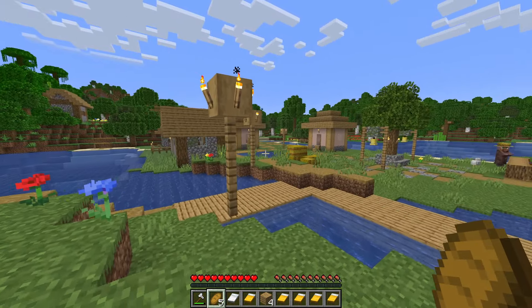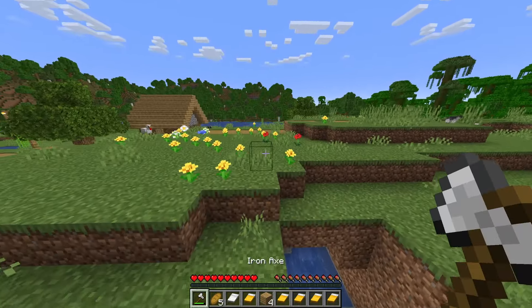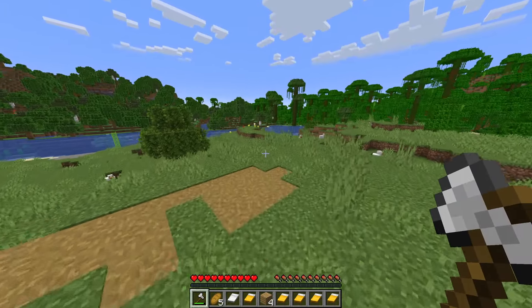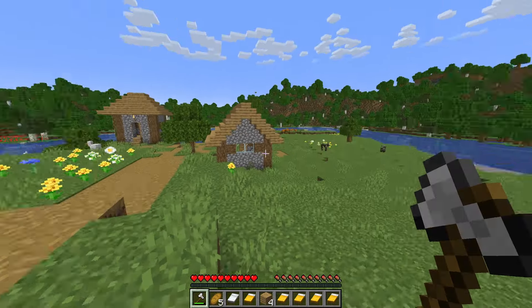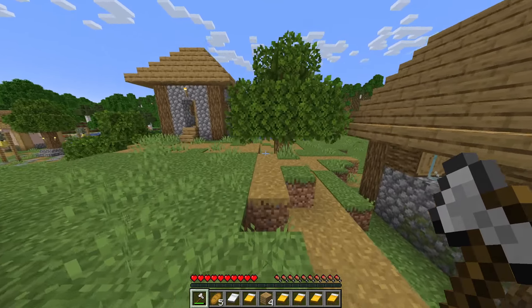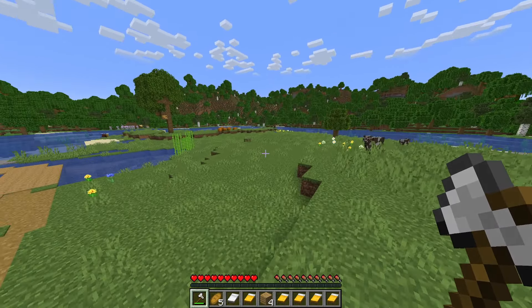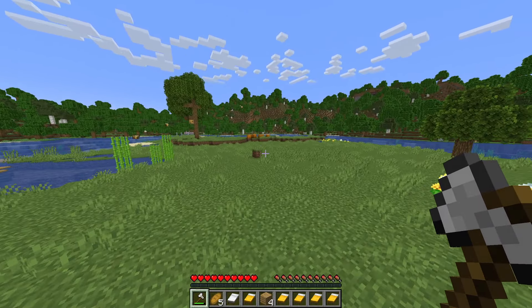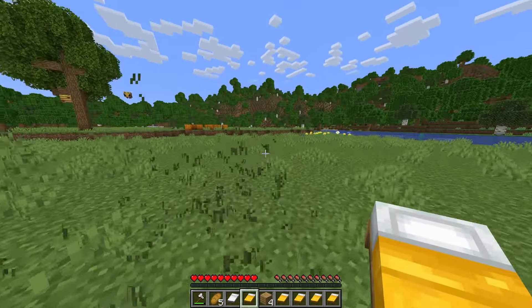Now that we have the iron golems taken care of and all the beds collected, we're going to find a nice flat spot near our village. I recommend doing this in a plains biome so it's easiest, but it can be in the village or fairly far away — whatever works for you. I just recommend doing this close to the village because we are going to be transporting the villagers. Around this area near the lake should be pretty nice — a big flat area with enough room to do our thing.